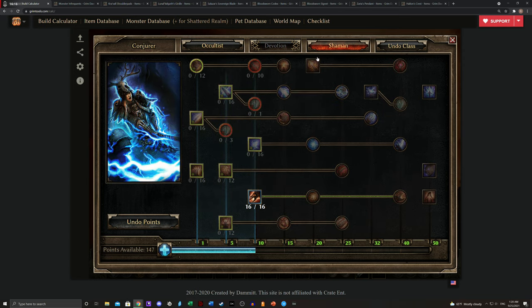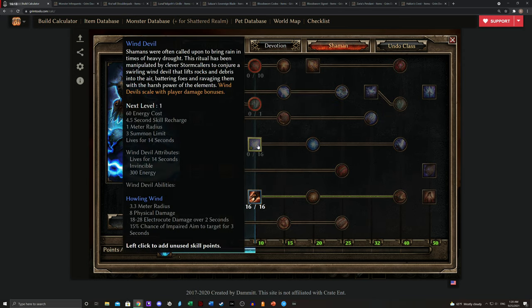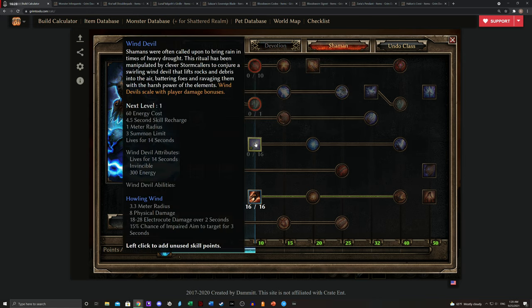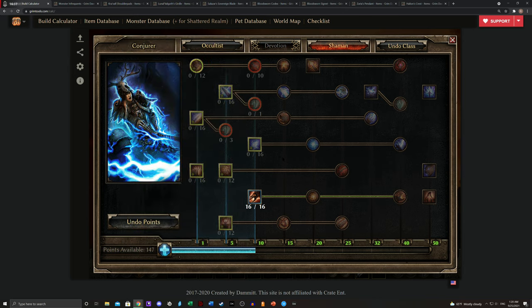If that's the case, maybe you want to go into Wind Devil, which is going to do electric damage but primarily lead into Raging Tempest. That's a personal preference — I personally don't like Wind Devils, so I don't build this very often. But it can really work well here; I know this from personal experience. It's your choice — you've probably realized that not 100% of your points are necessarily going into full pets.